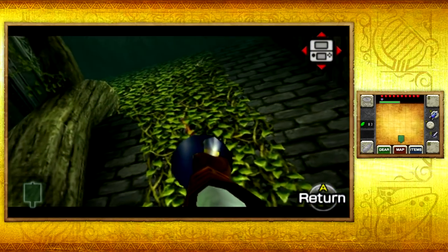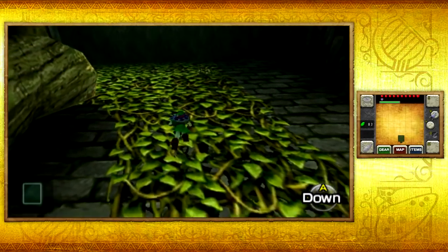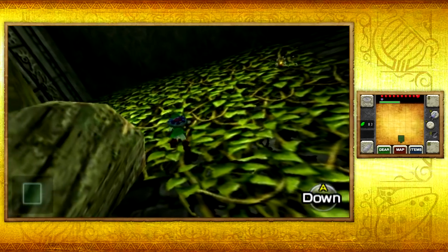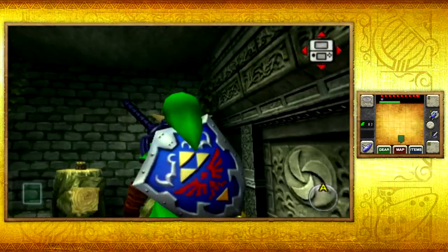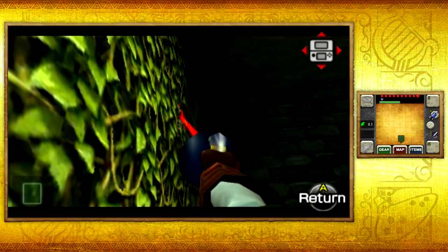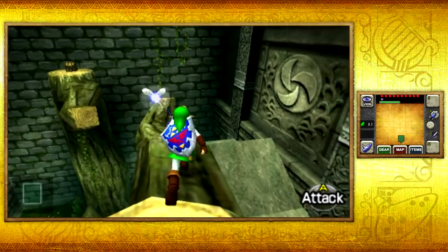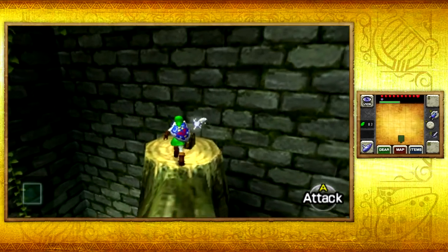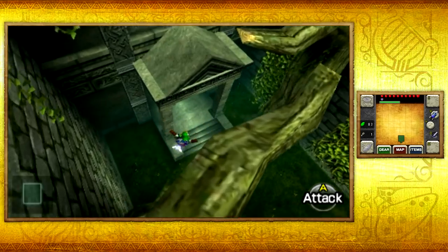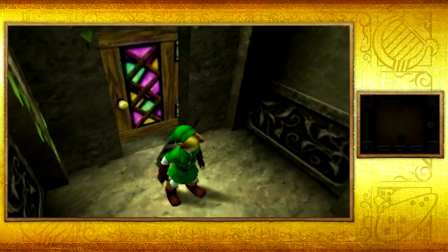Let's get things started. This temple is really freaking cool — I love the atmosphere. The music is really creepy and everything about it is awesome. It's actually super linear if you know what you're doing, but the first time around it might be really confusing. Hopefully I'll make it seem extremely easy. Let's go ahead and pick up this gold skulltula — I believe there are five in total, so that is one out of five, four left. You want to make sure you collect all of the gold skulltulas within temples because you don't really want to backtrack to temples.